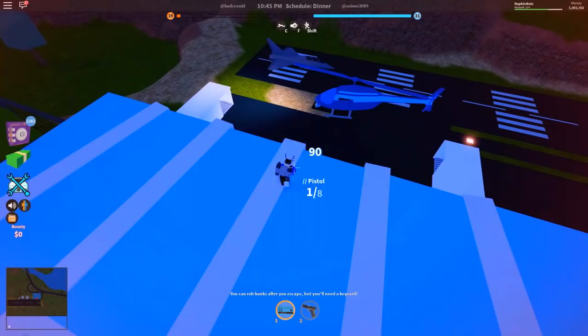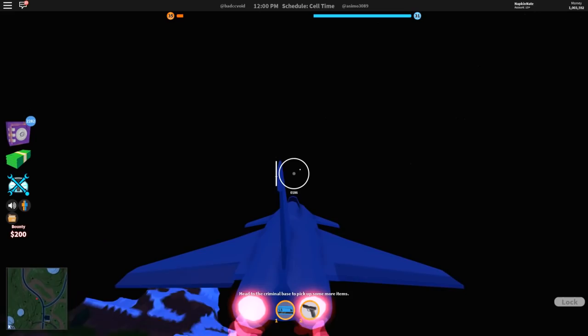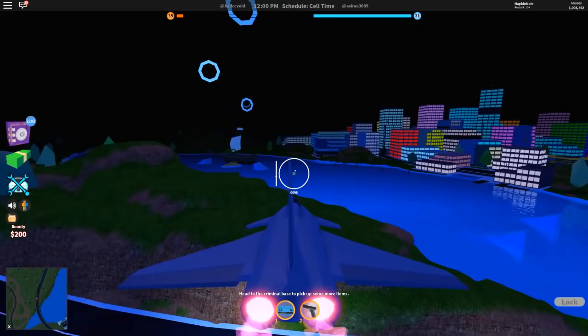There's a cop — don't know what he's doing, looks like he wants to arrest me. I knew it! I'm jumping down — I literally ragdolled, he could have arrested me. Let me check out the new pirate ship. The jet is so much better to drive now — they fixed it so I don't have to move my mouse as much, making the jet even more worth buying.